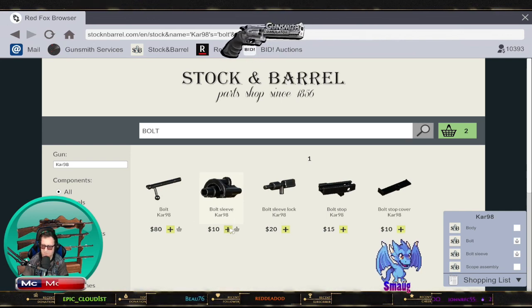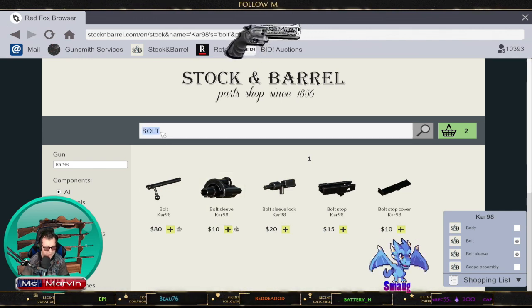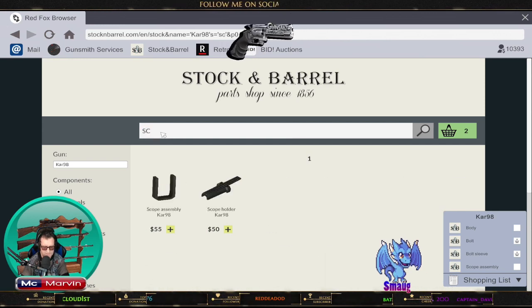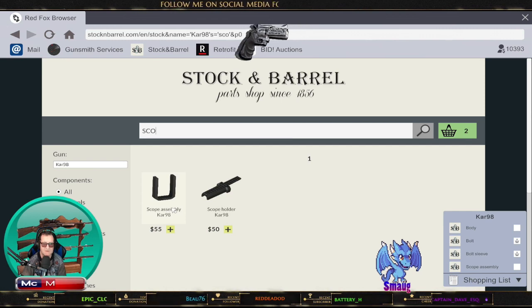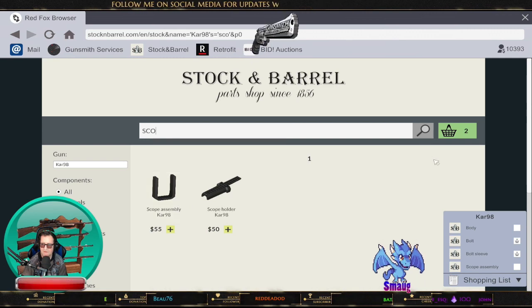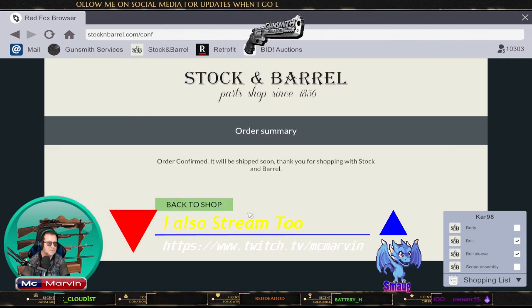The bolt sleeve is only 10 bucks. The scope assembly — S-C-O — we're fabricating that on the bench now so we'll save money on that. Let's buy those items — ka-ching.